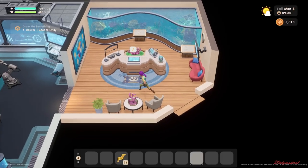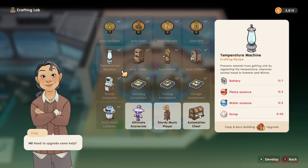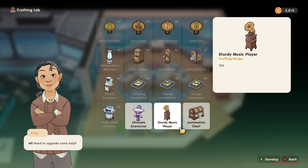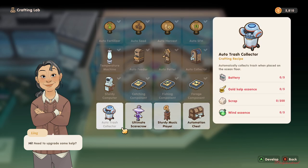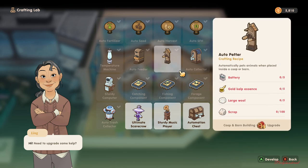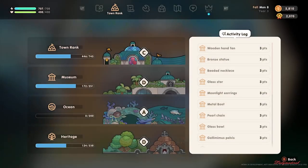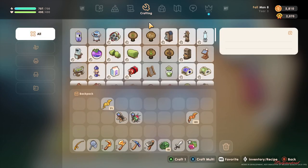Once you're here, go to the lab in the development equipment section. I already have this territory unlocked. I'll show you how this storage computer works. I already purchased all the blueprints for all three of these, including the auto petter and auto collector.